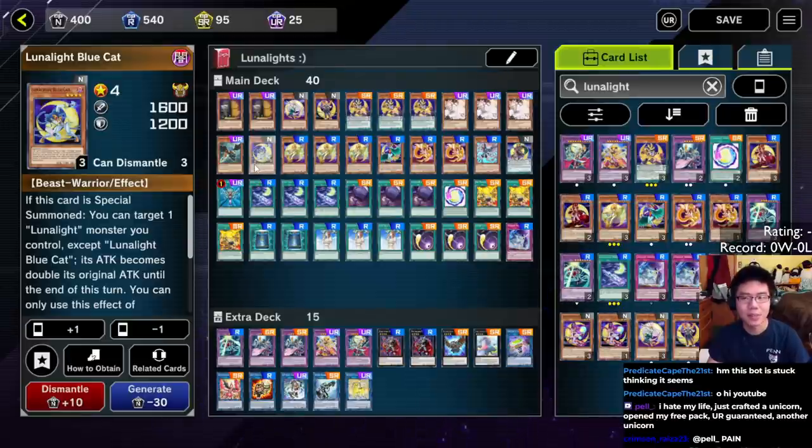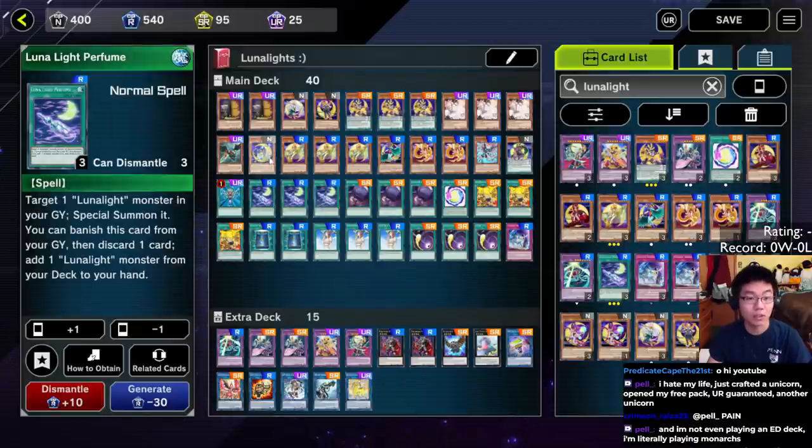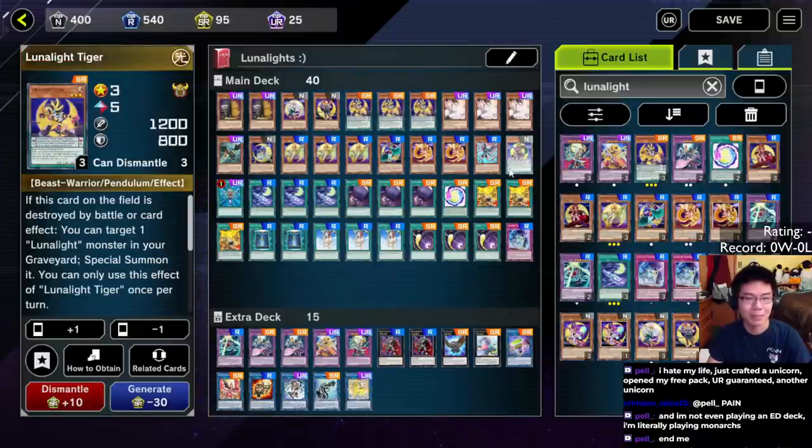One copy of Blue Cat — maybe a weird inclusion, but I want to have this in here just to make my Leo Dancer OTKs a bit more consistent. Underclock Leo Dancer is a good combo, but just in case that doesn't fire, I want this as an option to summon off like Serenade Dance, Perfume, or even a Pendulum Summon, which can come up now because we have Pendulum Scales.